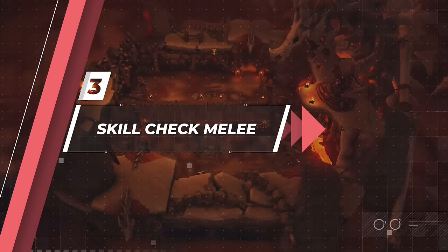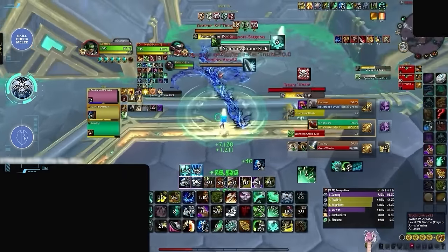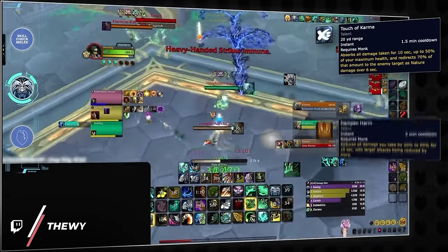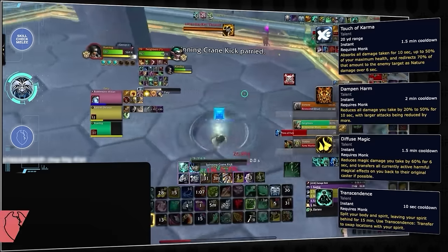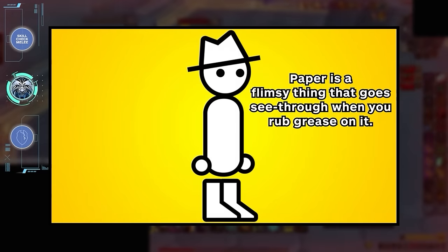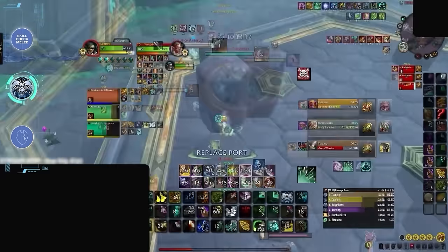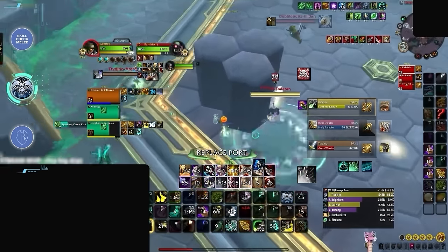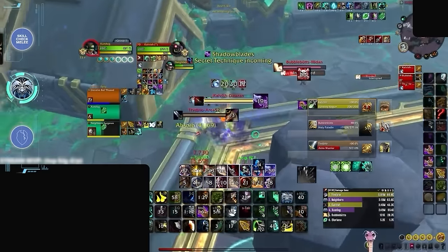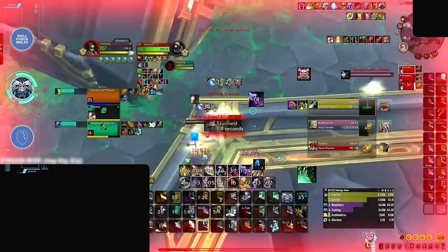To wrap up melee, let's look at the two remaining specs that require a skill check. First is Windwalker Monk. The reason monks go here is because of how many defensives they can cycle through, including Touch of Karma, Dampen Harm, Diffuse Magic, and the ability to instantly escape damage with their port. On paper monks have a lot of ways to avoid death, but if a monk is playing reckless with their defensives or can't find their port bind, they can be good targets, especially in stuns. But if your lobby lacks reliable lockdown and the monk is constantly free to port away, committing your damage into them could be a big mistake.